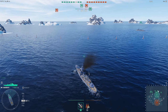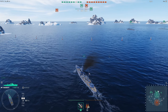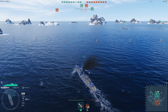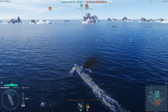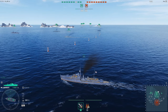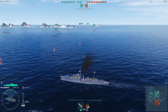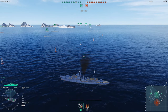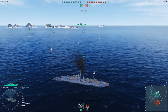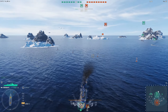Press W once to go to quarter speed — you only have to press it, not hold it. Press again to increase speed to half, three-quarters, then full. You can vice versa down to full stop. Ships don't stop quickly — they need time to slow down, so don't forget that. Putting it in full reverse from full speed is a harder stop. There's only one reverse setting, which is full.